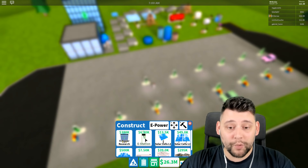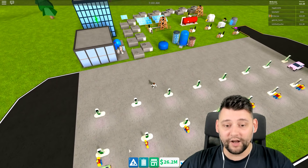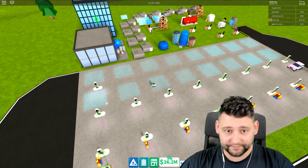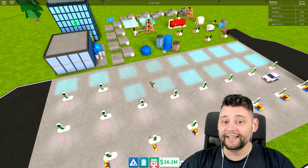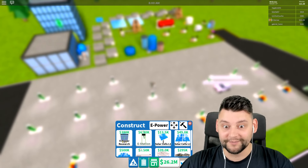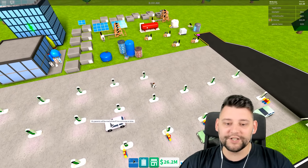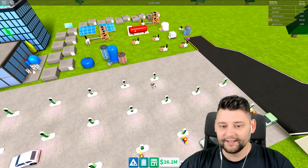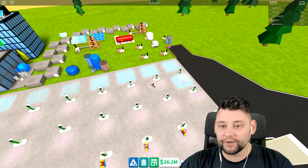Man, this is going to be so expensive. I do have 26 million. Most of that money is going to be spent on storage and production, which I'm not looking forward to, because that's when you see your money drop hardcore. E stations for days, guys. I wish it stayed open or you could hold shift, or something that lets you continuously drop stuff, because you have to keep going into the menu and it's annoying!